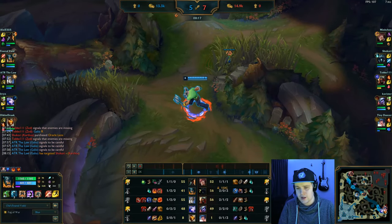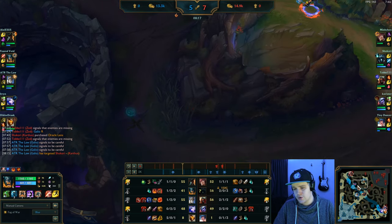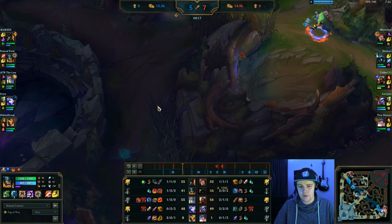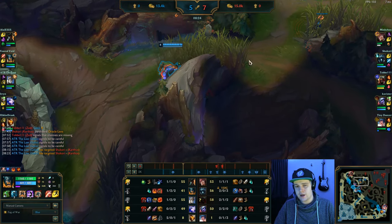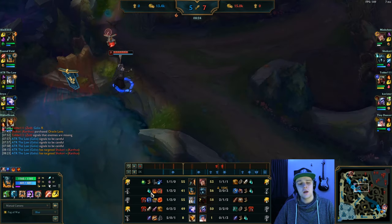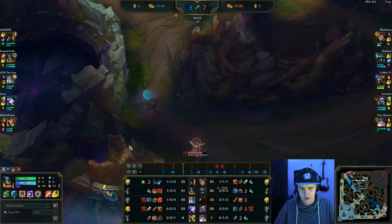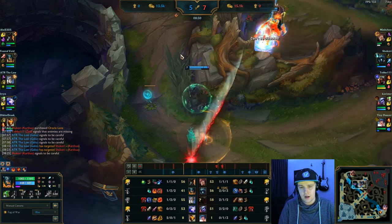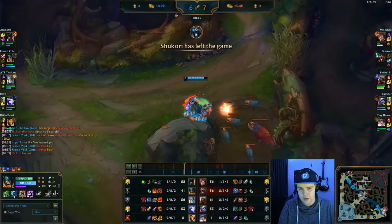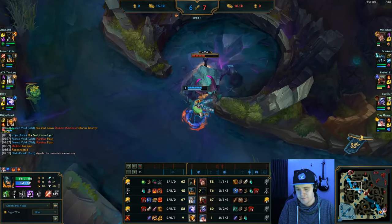I see Karthus in mid lane and I know he wants to go for his top side — his red is still up there. All I have to do is cut him off by walking through this area. I see him right there and was waiting in this brush for him. The moment he walked past I throw my axe — the moment I land that one axe he flashes over the wall, I flash after him and get a free kill. That gives me a shutdown, his raptor camp, and also the Rift Herald.